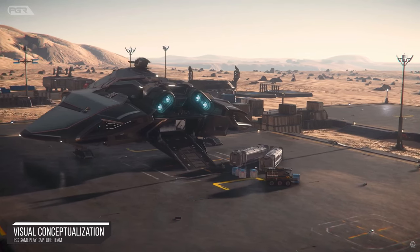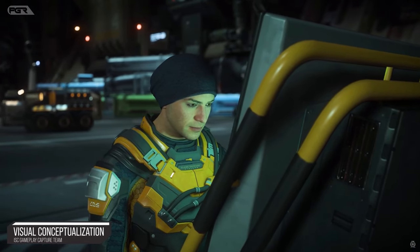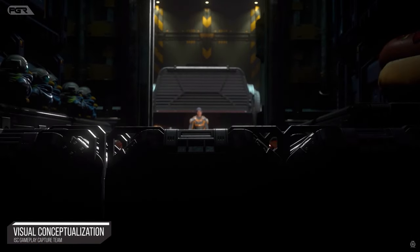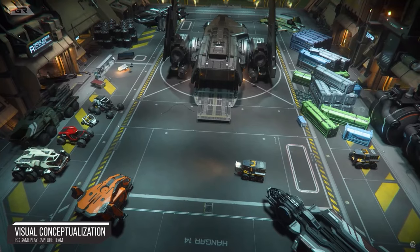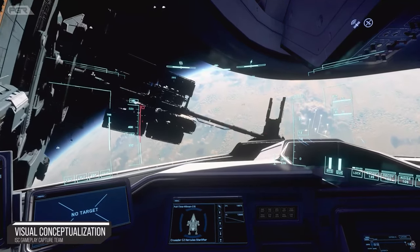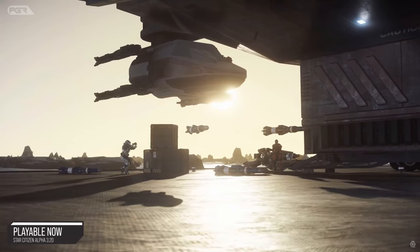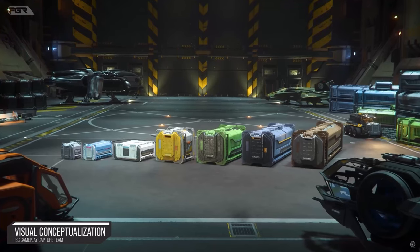Quickly going over the new features mentioned for 3.21: there are new legal and illegal mission retrieval consignment missions, a new illegal mission 'Korea Steel Evidence,' repel raids on Orison with new Crusader platforms — originally called platform assault on Orison — reintroduction of bounty, assassinate, clear all, and other missions. Also, driver remote turret quality of life improvements: zoom and gyro mode is now available for all vehicles where a driver or pilot can use a remote turret. The patch is 33 gigabytes, which is a lot of data just for missions.